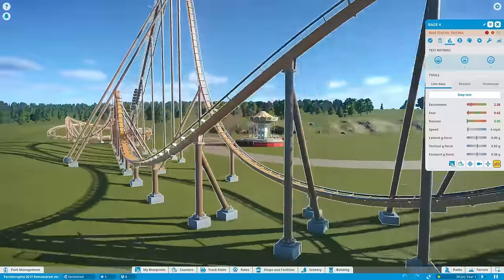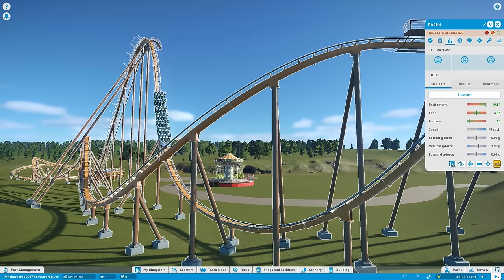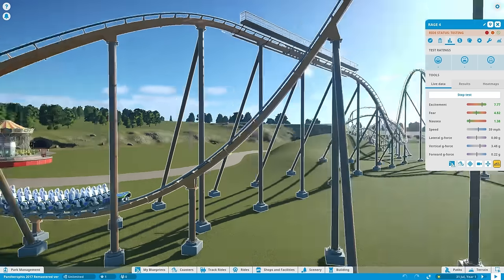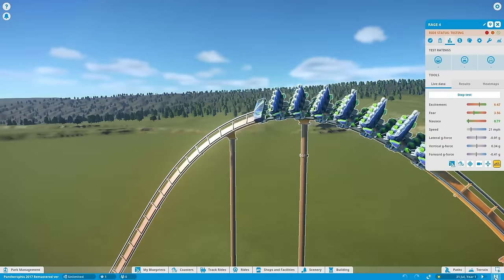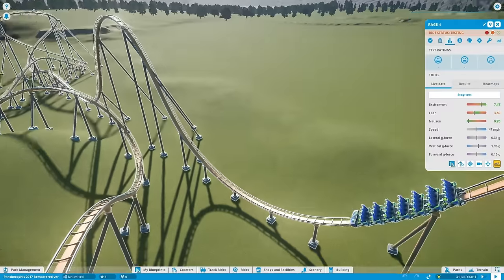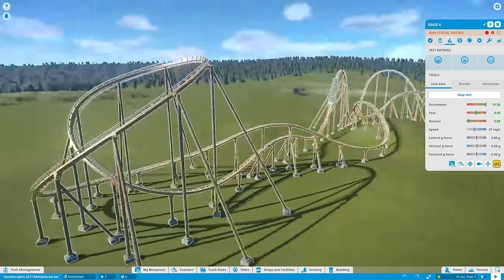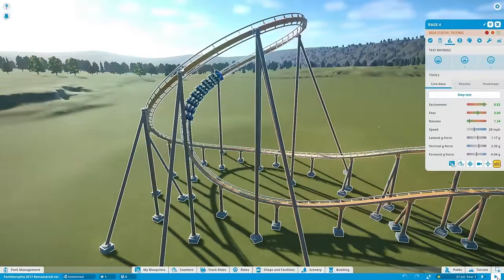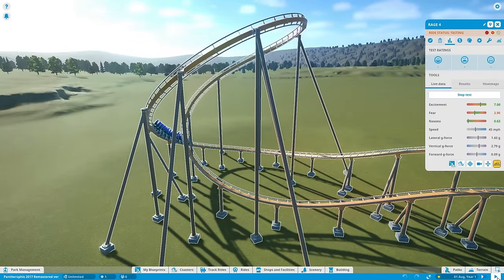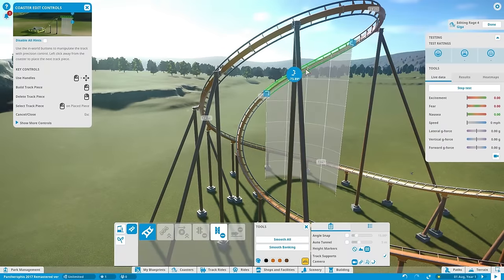In this video we're gonna optimize the track design in terms of g-forces and also the excitement, nausea and fear ratings. I must say that the fear ratings are kind of negative — it does end up being in the red if I'm correct. Right now we're just gonna send the coaster train through the entire track and make sure that there's enough banking in every single element to make it more bearable on the human body. That's basically what this video is about.